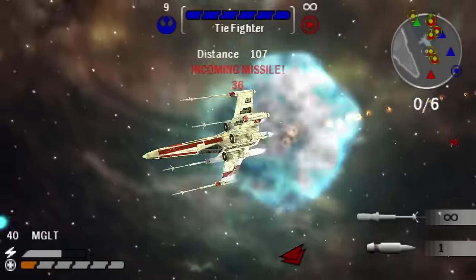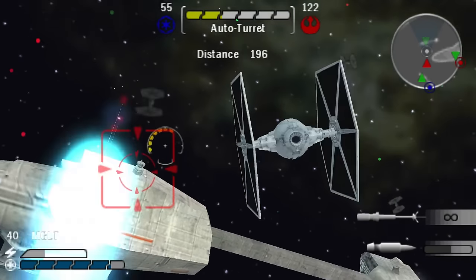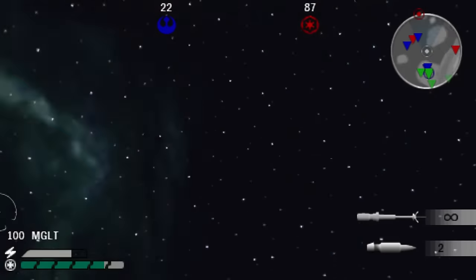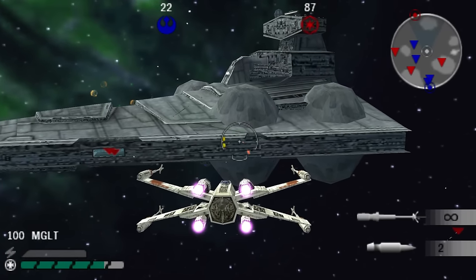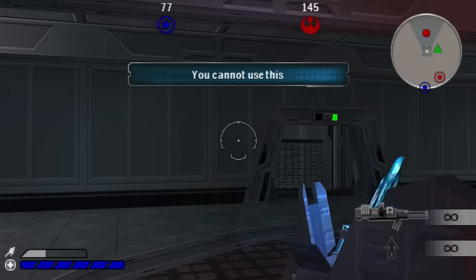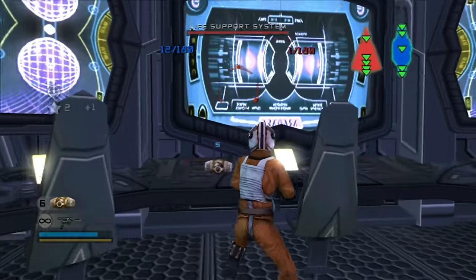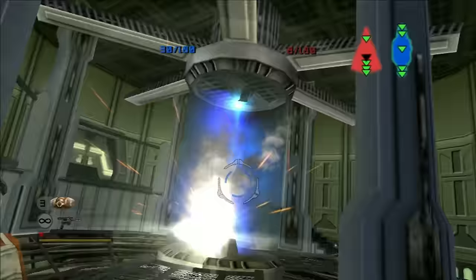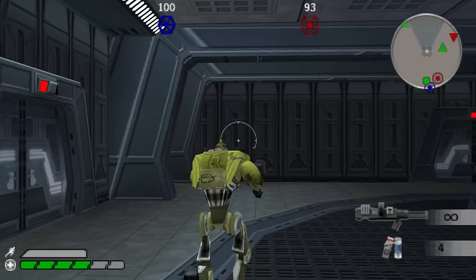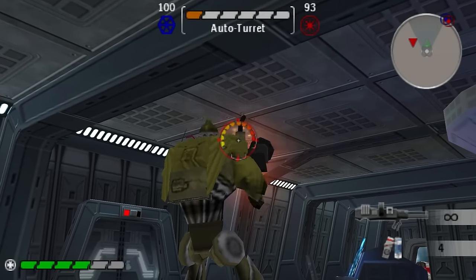Initially, the constant barrage of homing missiles was really annoying, but once I learned that dodging when it gets to 100 meters away will always save you, it wasn't so bad. Sadly, there aren't as many options for sabotage in Renegade Squadron. In Battlefront II you could destroy their engine cooling tanks, life support system, auto-turret defense mainframe, and shield generator from the inside. You can't do any of that this time - all of the doors are closed, meaning infiltration trips are pretty pointless.